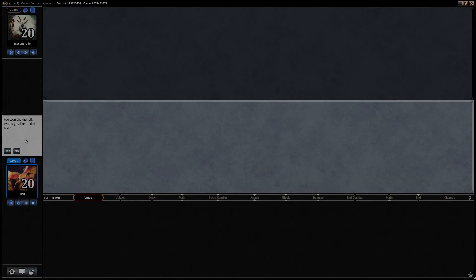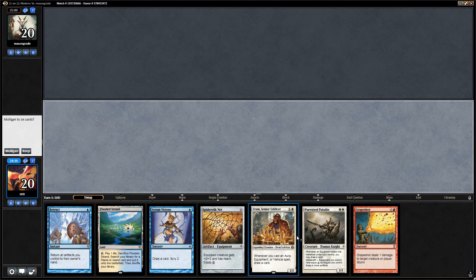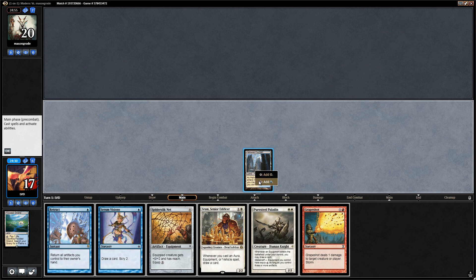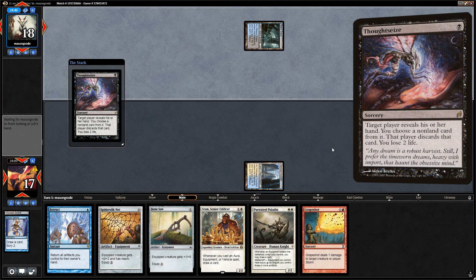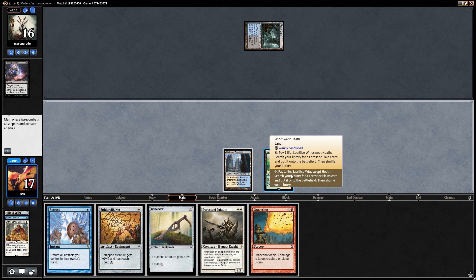On to game five. We're on the play with a pretty good opener — Grapeshot in hand is not ideal, but the other six cards are good. We fetch Hallowed Fountain and cast Serum Visions, putting Windswept Heath on top. Opponent has Watery Grave — hopefully no Thoughtseize. And yes, there's a Thoughtseize — likely taking one of our two creatures. Sram gets taken, so our best bet is to get as many equipment into play as possible. We run out Pure Steel Paladin and start working towards a Retract.